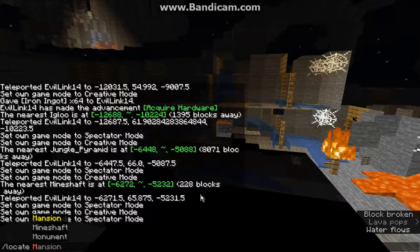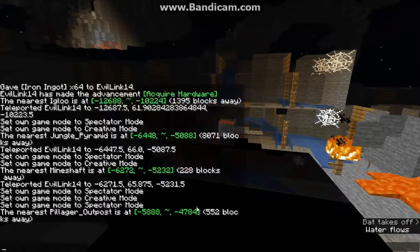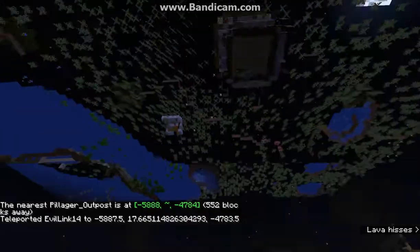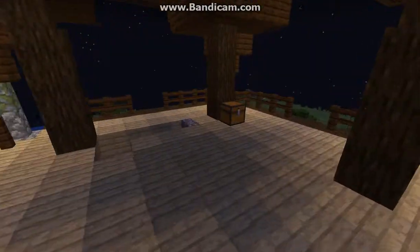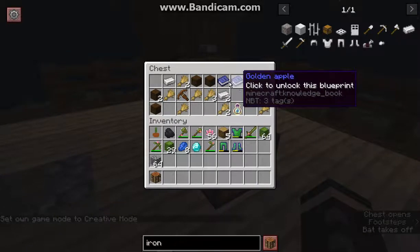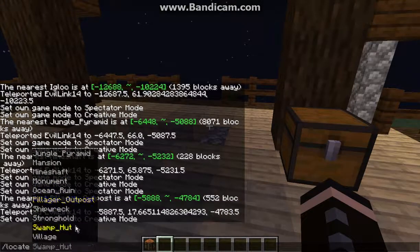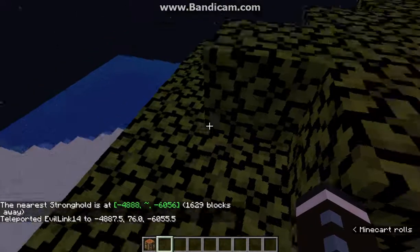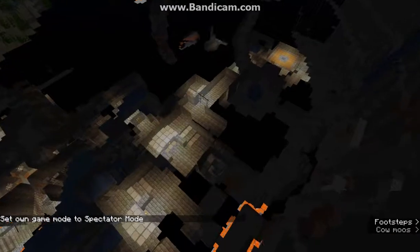Let's go to the final few. Ocean monument — we've already found that. We'll go to the pillager outpost next. So it's got tier 2 here. The shipwreck we've already seen. Then we'll go to the stronghold, end off on the nether fortress, and the nether city.